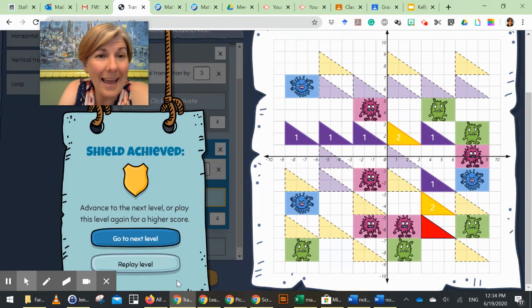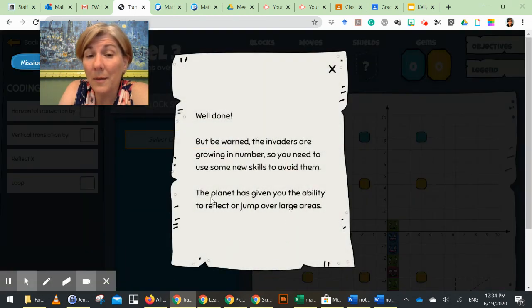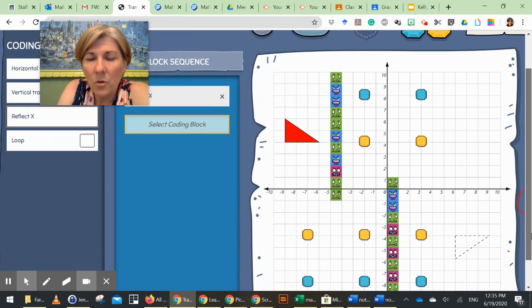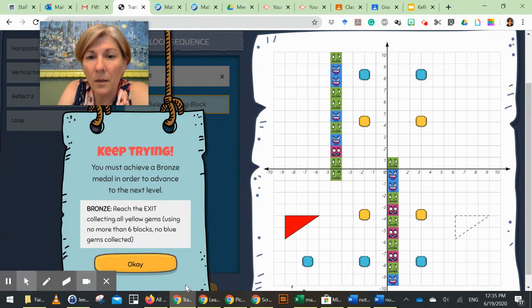I needed to collect 10 points using less than four blocks, and I've used only three blocks - one, two, three. Let's try it. Gold shield! Then we move to the next level. Now the game says 'Well done, the planet has given you the ability to reflect or jump over large areas.' Each level adds another ability. In this one they've added the reflect ability - 'reflect x' means it's going to reflect about the x-axis, which is this horizontal line.